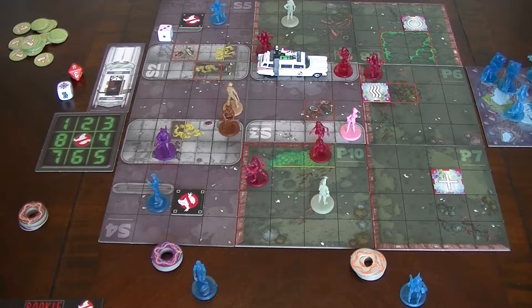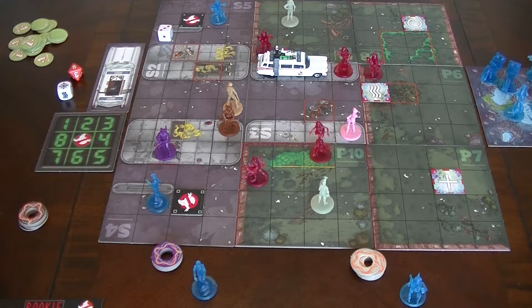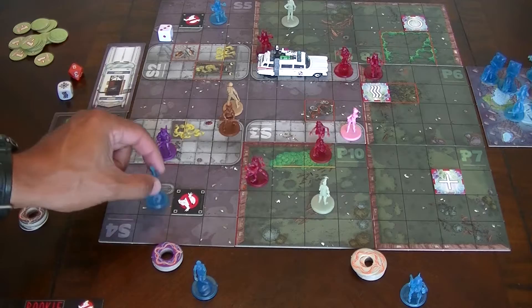Now we'll see if there are any end of round events. I don't see any — checking my ghosts real quick just to make sure. Oh yeah, there is actually. The zombie taxi driver is going to move one space towards the Ecto-1. Ecto-1 is over there, so it will go there. Closed gates do not block line of sight or movement. I don't believe anybody else has any. Check the Spectrals — nope, the Spectrals do.